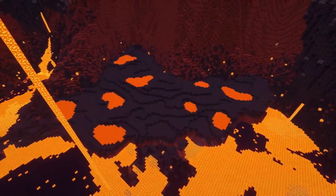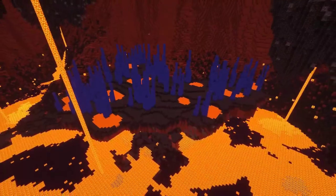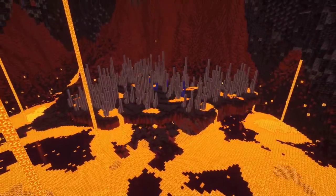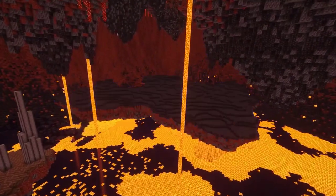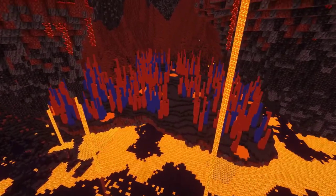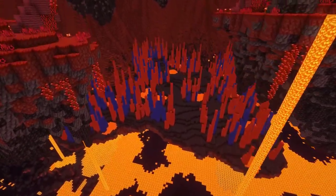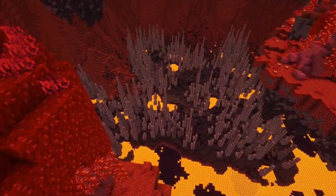Moving on to the final biome, the Basalt Delta. Since this is so annoying to traverse in vanilla, and we already have plenty of crazy terrain in this cavern, I decided to keep things simple and make these areas a little more survival friendly. I built some stacked basalt rock formations, added some lava pools and scattered some blackstone variants, since in vanilla Minecraft it's more likely to generate here than in any other biome.